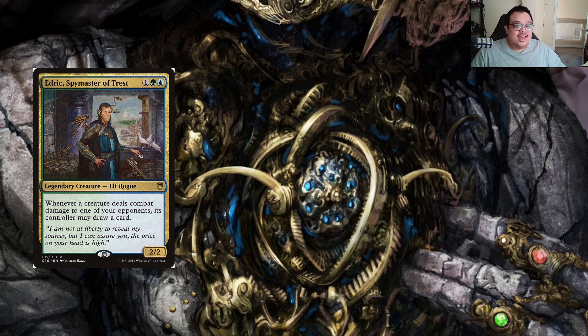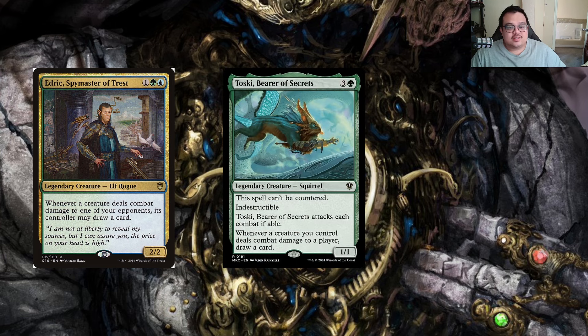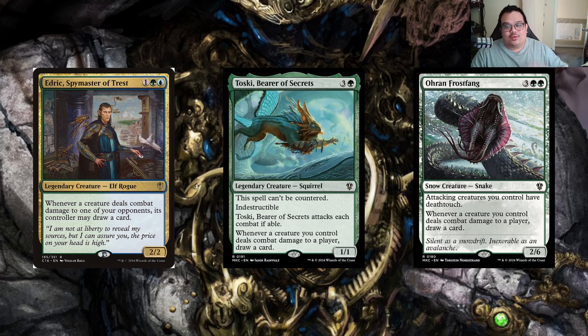You have to time Edric carefully if you're going up against token decks, which are very common in this format. Toski, Bearer of Secrets is a three and green legendary creature squirrel — indestructible, has to attack each combat, and whenever a creature we control deals combat damage to a player, draw a card. Ohran Frost Fang is a three and two green: creatures you control have deathtouch, and whenever a creature you control deals combat damage, draw a card. We should just be outvaluing our opponents in this deck.